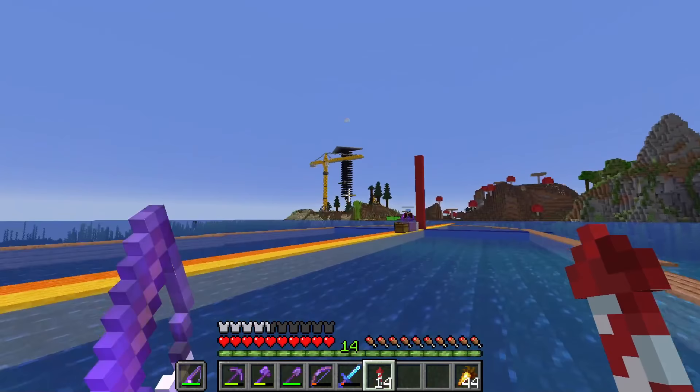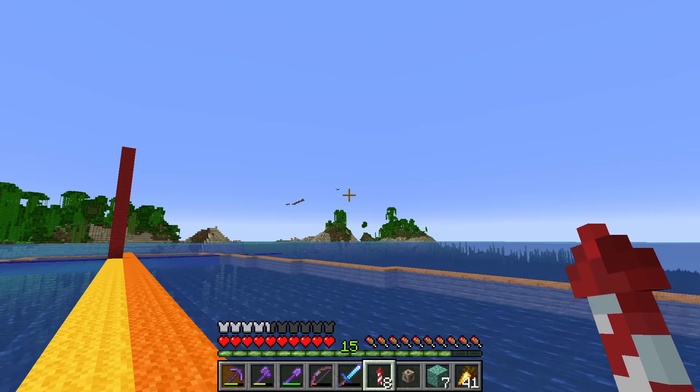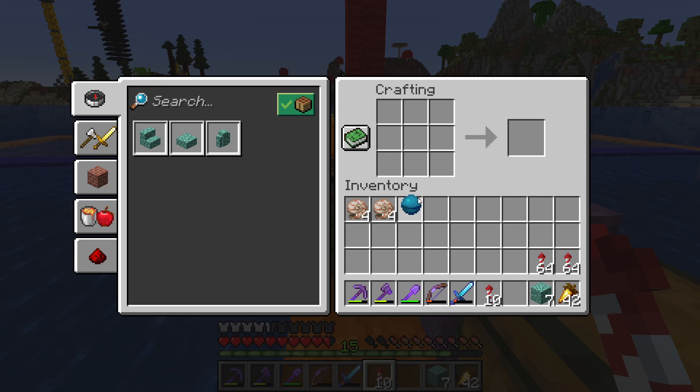Because he's a lad, Skills went ahead and sold me a heart of the sea so we could make the conduit. What a legend. And because he knew where a monument was, he went ahead and got me Prismarine too. Alright, baby, here we go - we got our conduit coming in. Heck yeah.